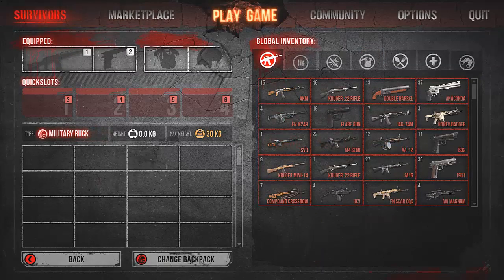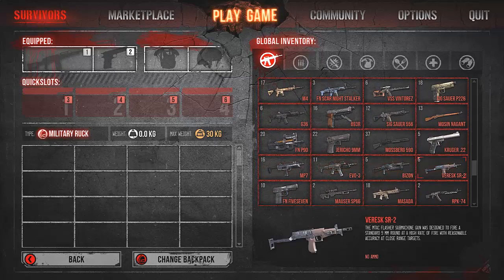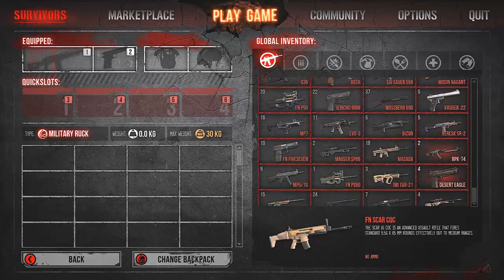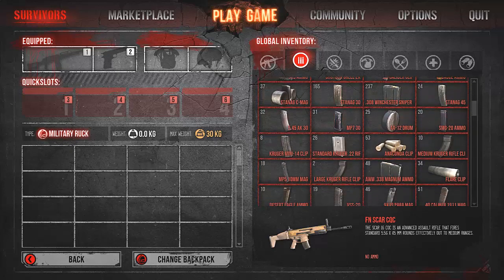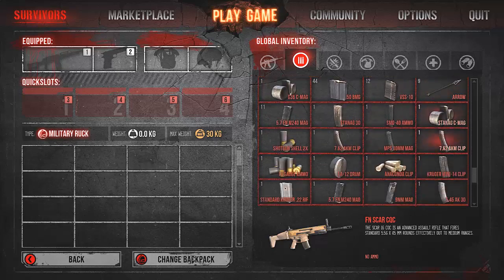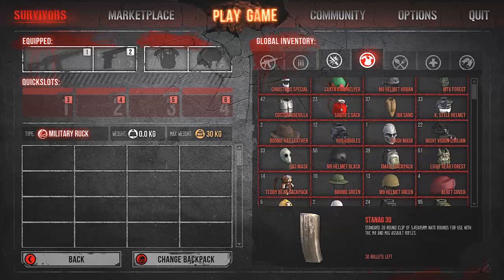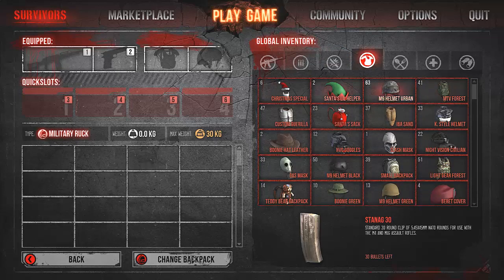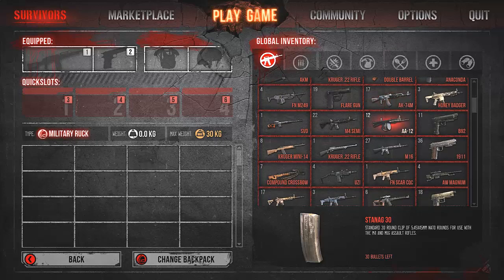So here we go, my global inventory is sorted right now. As you see all weapons are stacked but all are empty — no ammo, as you see, all are empty. All my ammo from the weapons and my farmed ammo is here. Here's the ammo with empty ammo. All stacked melee weapons — that's really nice to have all things stacked so you can easily see what you have and don't need to search for things.